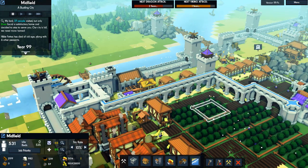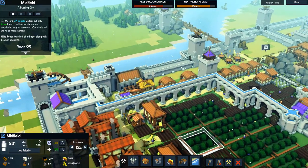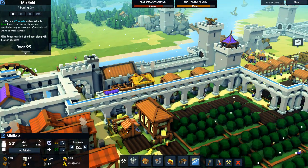This is the video game Kingdoms and Castles. As you can see, I have an aqueduct, which is built right over here. It comes from a noria, which is a water wheel.